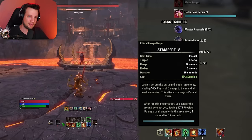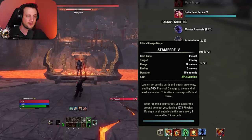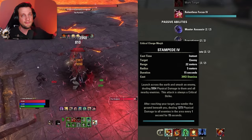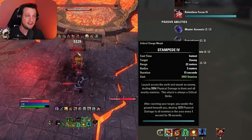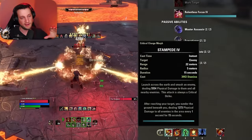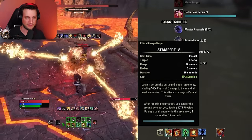Next, the back bar: Stampede. Stampede is a gap closer that does massive damage in an area around the enemy you hit, putting a massive dot on all enemies in that area. It's also proccing your Maelstrom weapon on the back bar, applying a massive bleed dot to the enemy. So it's applying a bleed dot from your weapon, a massive dot from the skill itself, and it's also a gap closer. Fun and incredibly effective.